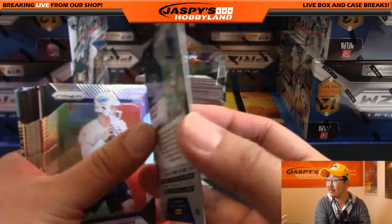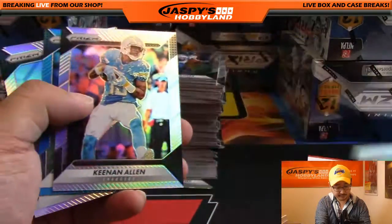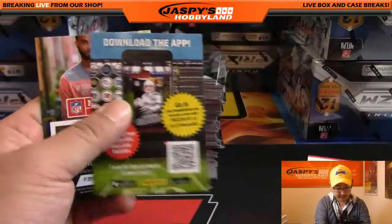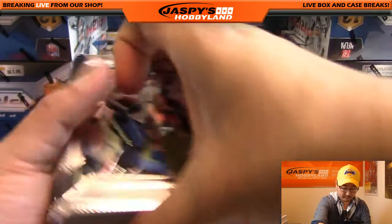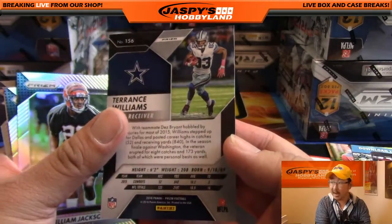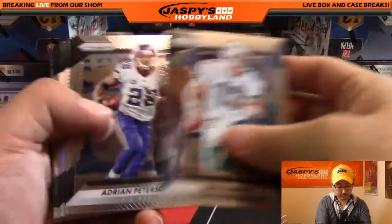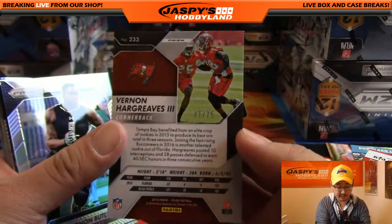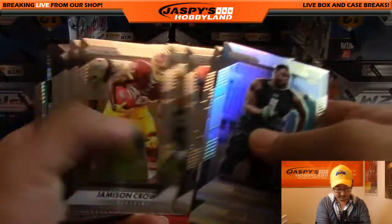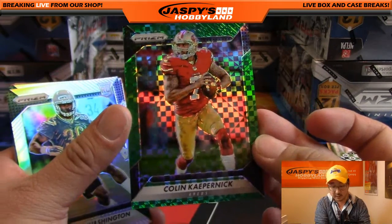Derrick Henry scored a touchdown today — 135 out of 299, vulturing from DeMarco Murray. Keenan Allen Refractor, Larry Fitzgerald out of 199 for the Cardinals. That's Justin Amendola. Farrell Cooper and Terrence Williams for the Cowboys, out of 299. Vernon Hargrave, 47 out of 75 for the Buccaneers — Bucshead going out to Beeman. Nice Colin Kaepernick, 41 out of 49 for the 49ers — that goes out to Will Halpy.